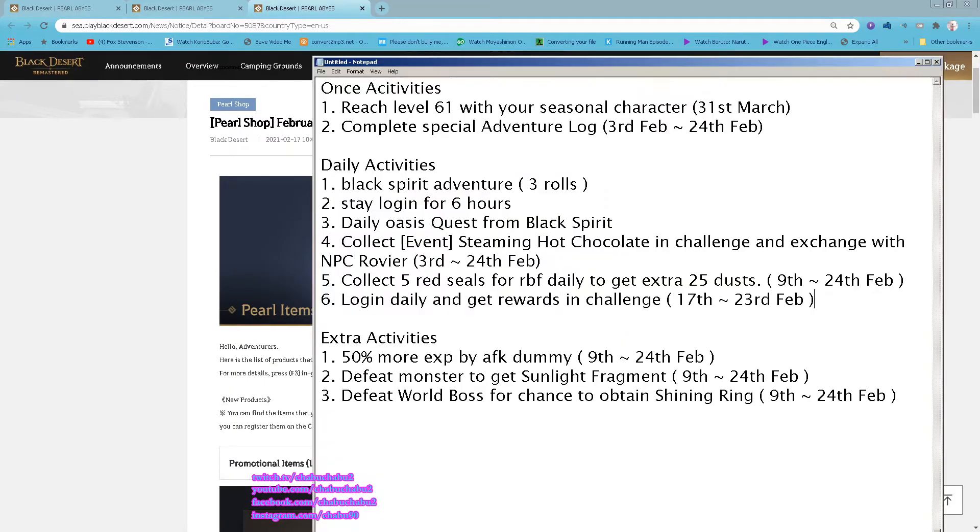For weekly activities: still reach level 61 with your seasonal character before the deadline of March. Complete the special adventure log — this is last week, next week Avenger 3 rules. Stay logged in for 6 hours for the dream Oasis chest. Daily Oasis quest from Black Spirit. The steaming hot chocolate in your challenge has been extended one more week. RBF daily extra 25 exchange builders. New login daily to get rewards in challenge, one week only. Extra activity: 50% more exp by AFK dummy, still ongoing. Defeat monsters to get sunlight fragments, still ongoing. World boss chance to obtain the shining ring, still ongoing. That's it for this week, see you guys next week!